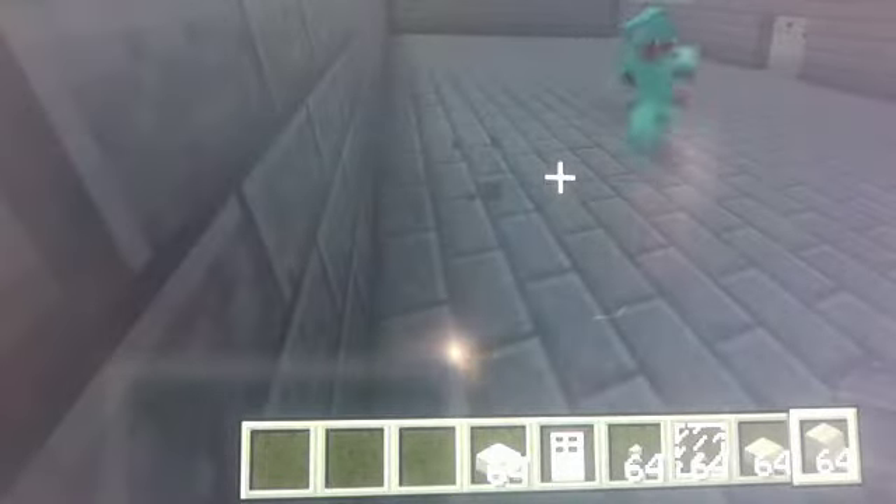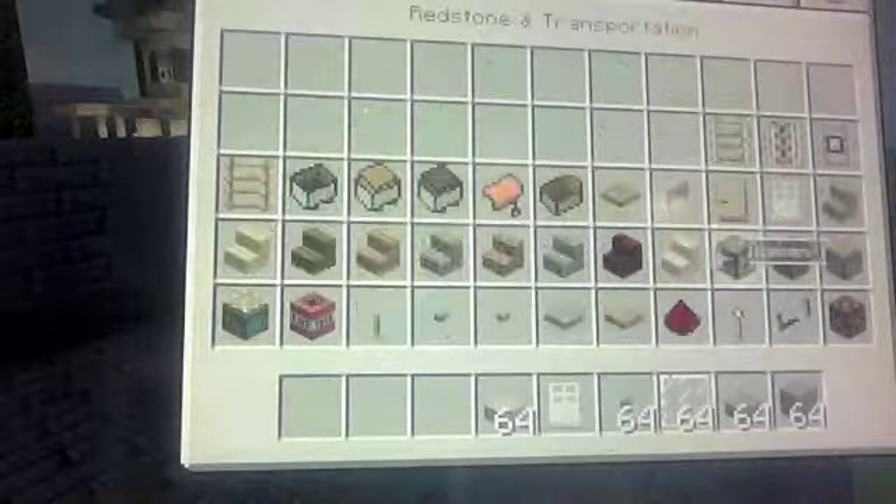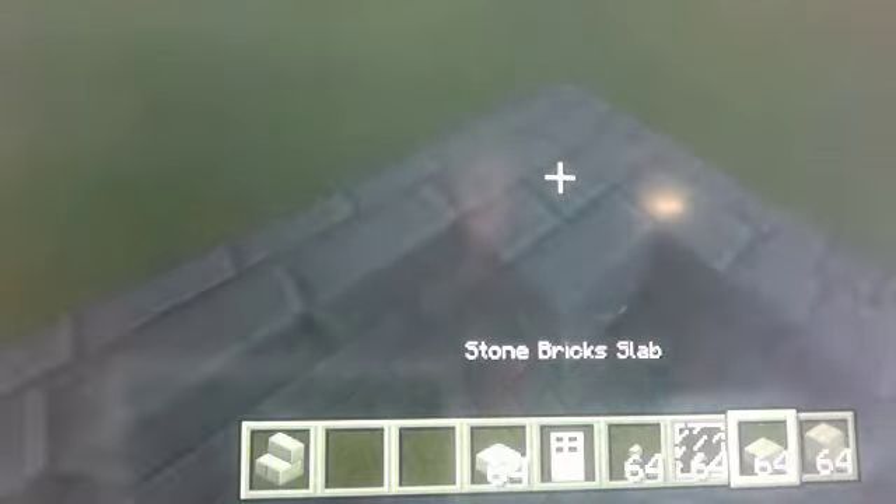Alright Washburn, what do we do next? What we're going to do now is add stairs — it's going to add an effect of tapering. You start off with a stone slab right in the corner, then you just add stairs all the way around. You can add multiple floors to this, make it like a two-story building. Once you get the first layer, you put in another block and then keep building up the stairs.